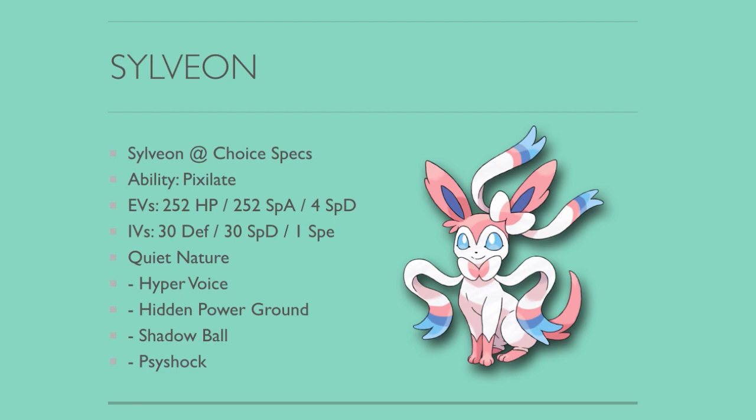Next is Choice Specs Sylveon — pretty generic. I went for Max HP and Special Attack with 4 Special Defense. I originally had a bulkier spread but realized the bulk wasn't doing as much as I wanted. The idea behind Sylveon is just to come in and dish out Hyper Voices. You obviously don't want to take attacks from Steel-type Pokémon like Bastiodon or Metagross, but otherwise Hyper Voice is really, really good. I opted for 30 Defense, 30 Special Defense IVs and 1 Speed IV because I wanted Hidden Power Ground, which gave me another answer to Heatran and Steel-types. Shadow Ball and Psyshock round out the moveset — pretty common on Sylveons.